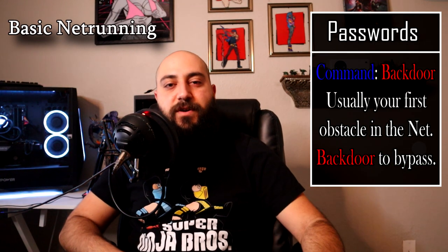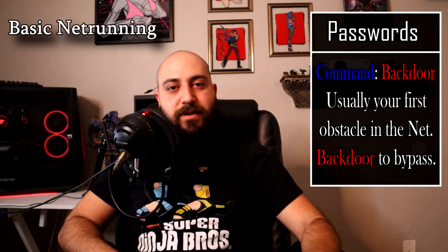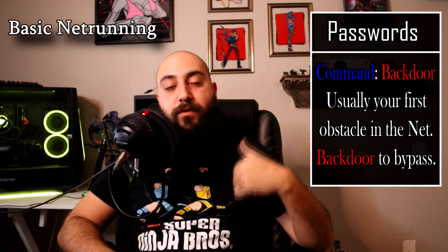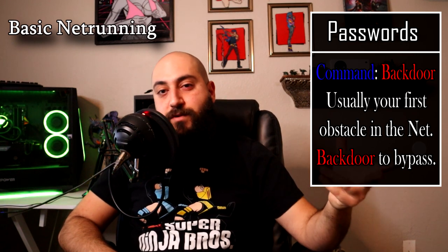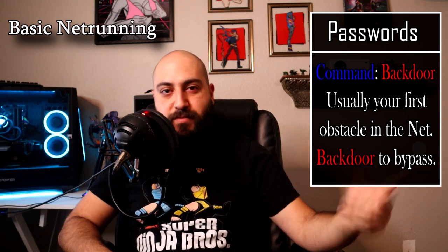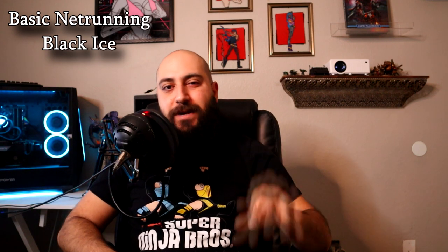Remember: Scan, Jack In, Pathfinder. Passwords are something you'll come across all the time — probably the first thing you encounter. To get past one, you run a Backdoor check, and the backdoor gets you past the password. It's really that simple. Now let's talk about black ice, because these are the things that can possibly kill your character. These programs vary in effects, shapes, sizes, and severity, but the common denominator is they are designed to stop net runners — make them turn around, surrender, get out, or die.